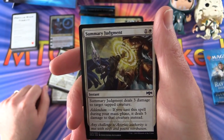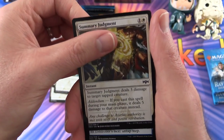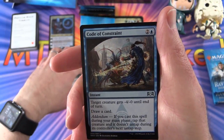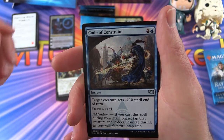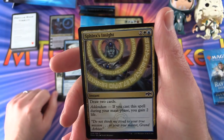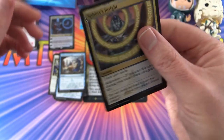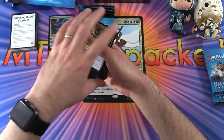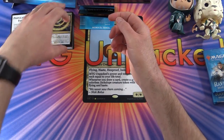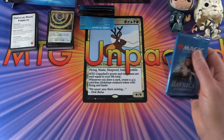Summary Judgment - dealing damage to tapped creatures. Code of Constraint - giving them minus four, minus zero, card draw, and making sure they don't untap if you do Addendum. Sphinx's Insight - so we've got some card draw, and that is it. So that's the deck. Fairly simple, straightforward - you've got a lot of tapping creatures, card draw, pumping things up, and lots of flying.